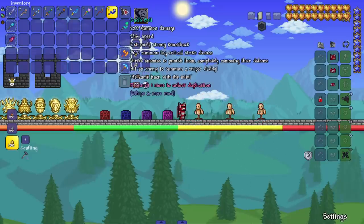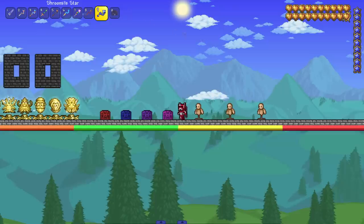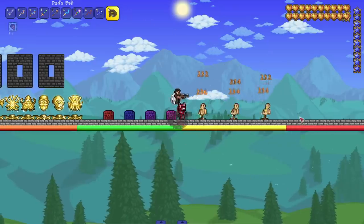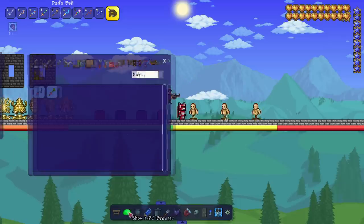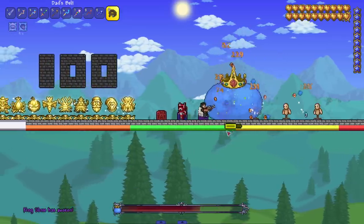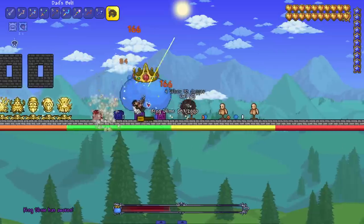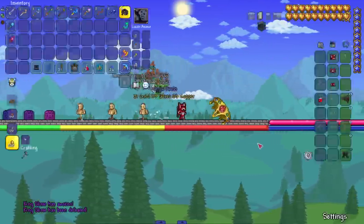After that we have dad's belt — probably the most dangerous whip of all. He came back with the milk! Hit an enemy to summon a sniper daddy — my dad is really back. I want to see him snipe something. Oh yes sir, dad is back and he's ready for action — welcome home dad.